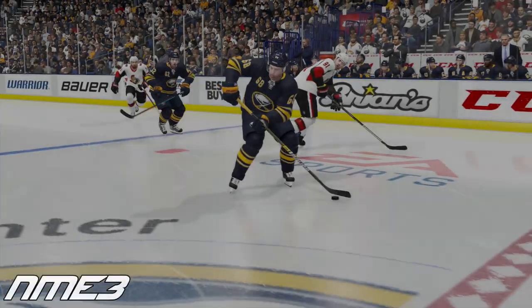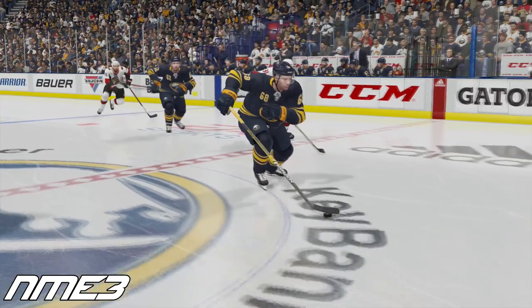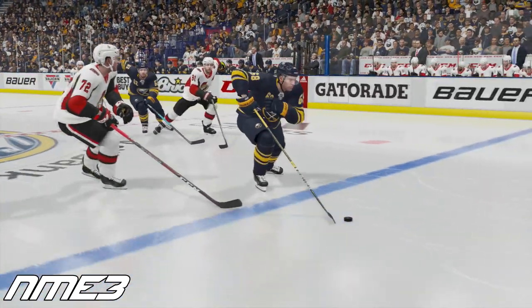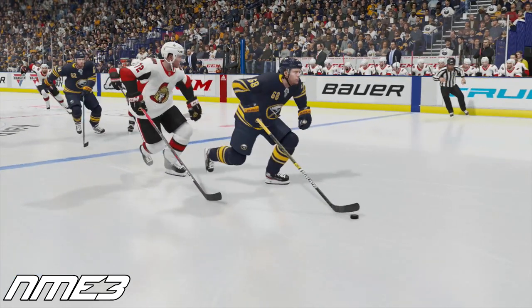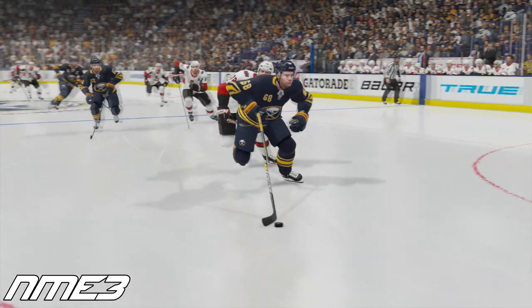Welcome back to another video on NHL 20 where we'll be doing another career simulation video, this time on Victor Olofsson of the Buffalo Sabres. Olofsson was a 7th round draft pick for the Sabres back in the 2014 NHL entry draft and finally made his debut in the NHL in the 2018-19 season, where he played in just 6 games and put up 4 points.